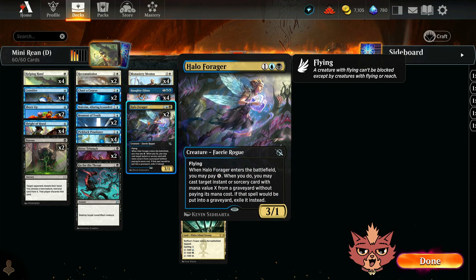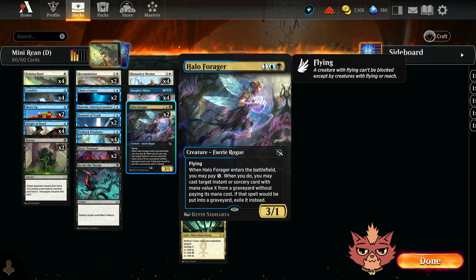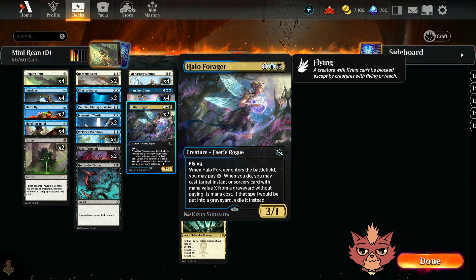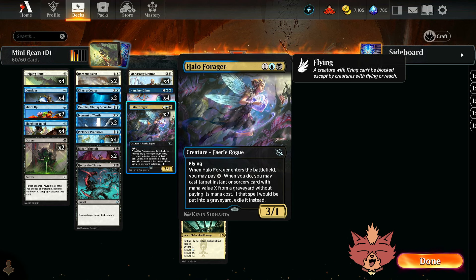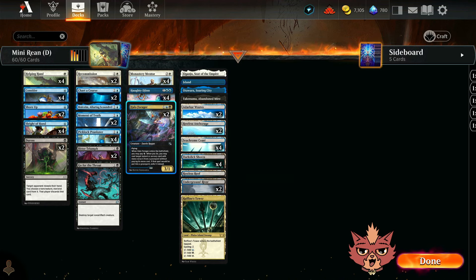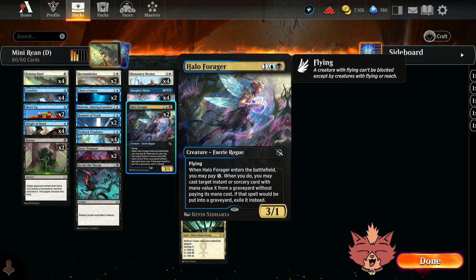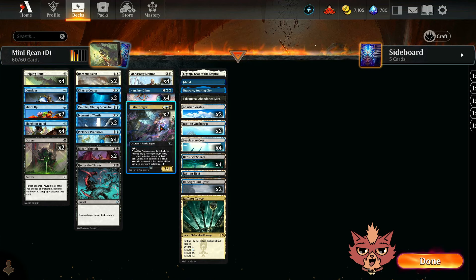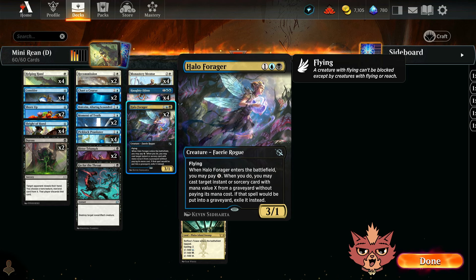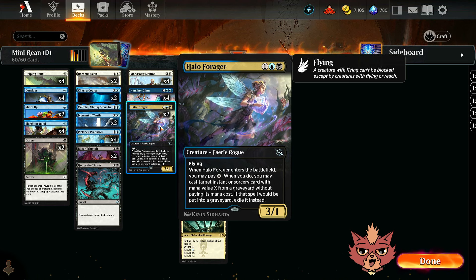We also have another 3-drop: a couple Halo Foragers. It's a 3-mana 3/1 with flying, and whenever Halo Forager enters the battlefield, you can pay X. When you do, you may cast target instant or sorcery card with mana value X from your graveyard without paying its mana cost. If that spell would be put into a graveyard, exile it instead. So unfortunately you're pulling instants or sorceries out of the grave, making your Hottie Gin a little weaker, but being able to recast stuff off the Halo Forager is actually pretty sick. If you have 3 mana and use Helping Hand onto Halo Forager, that ability triggers when it ETBs, not when you cast it — so you can recast removal out of the grave with leftover mana.